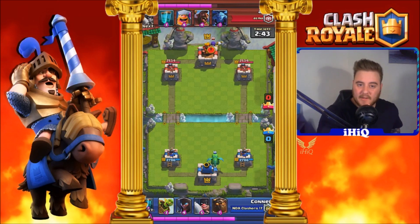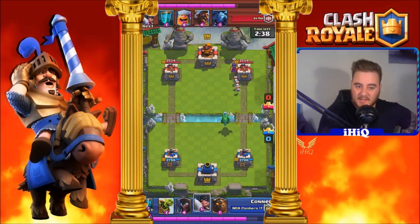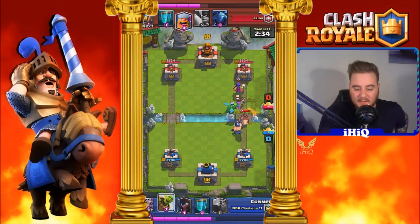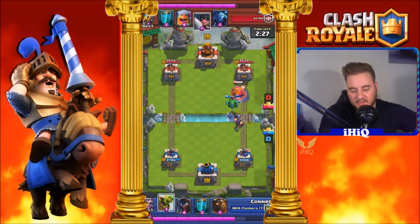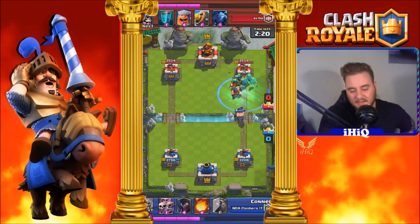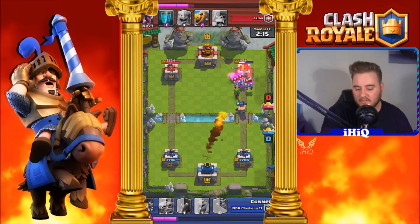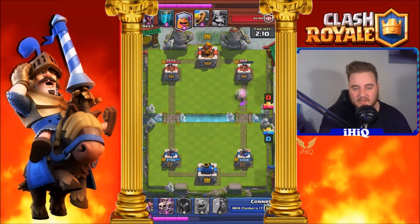At 10 elixir we put down our Dragon and he puts down his Witch. We're gonna use the Executioner and use the Dragon as a tank here. He plays his — it's a Hog Rider. Our Executioner takes it out and while our Dragon is still tanking, our Executioner is getting some damage done. He plays his Executioner — it's only level 8, so I manage to take that out. We get a Goblin Barrel in there and clone it, doing some damage. A Fireball wasn't necessary but still got the job done.